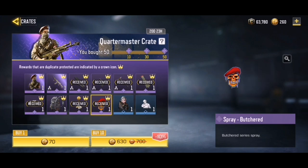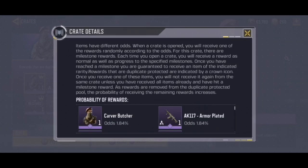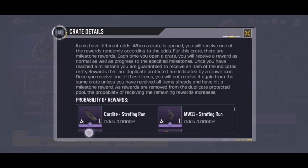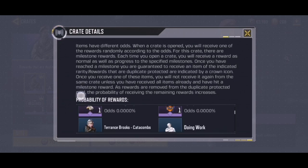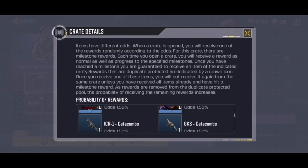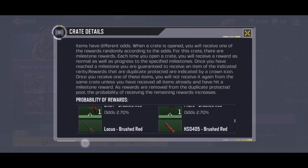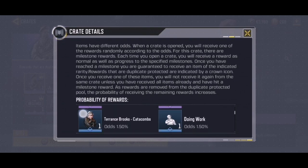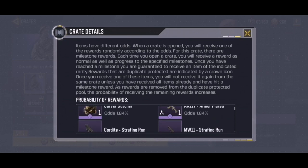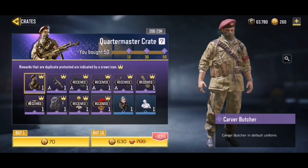We didn't get the epic soldier or the AK-117, but we got quite a few cool ones. What are the odds, by the way? Carver Butcher has a 1.84% chance — everything was about 1.84%. The backpack has a 4.3% chance; imagine if we had gotten that, I would have been very upset. The soldier I really wanted had a 1.5% chance, which is actually less than the others. I keep saying 'shoulder' instead of 'soldier' — kind of weird!